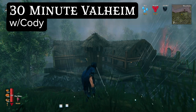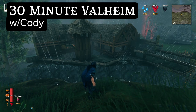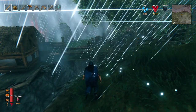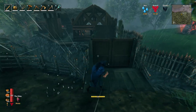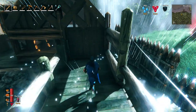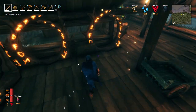Hello and welcome to 30-Minute Valheim with Cody. I am Cody and we are in Chapter 3. I've defeated the Elder. Next is the Bone Mass. I need to get iron because I need to build stone walls to protect myself from any troll invasions that might happen. And to get all those things I need to start going to the swamps.